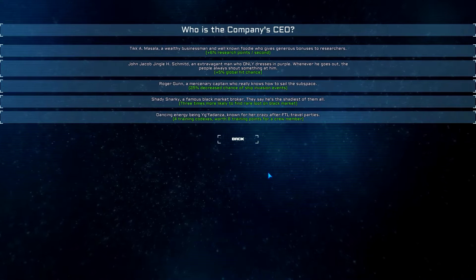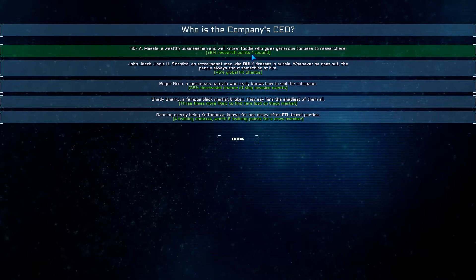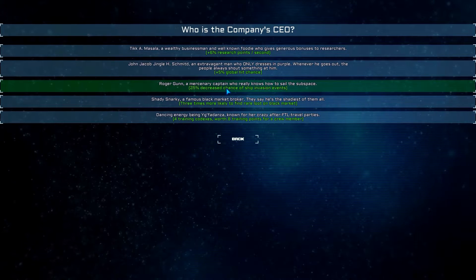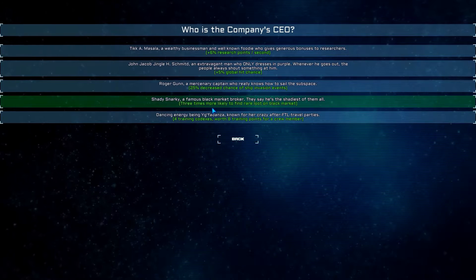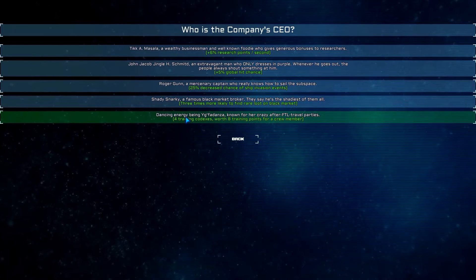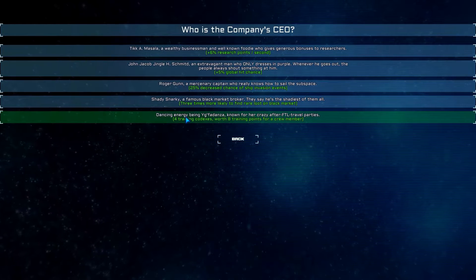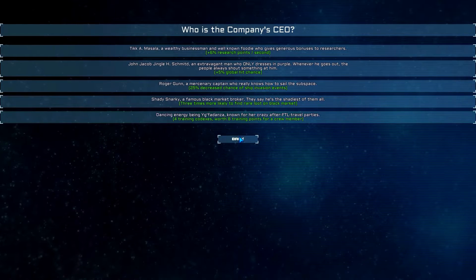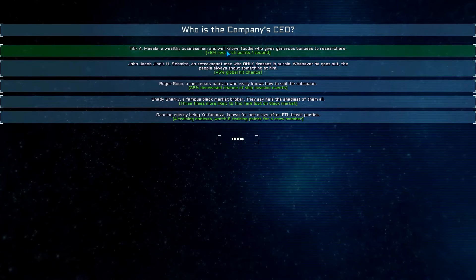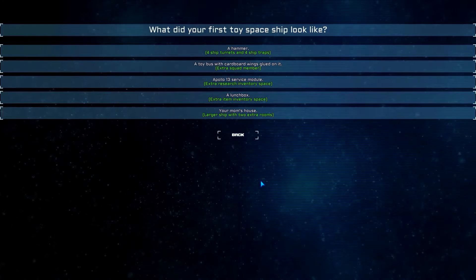Who is the company's CEO? There's Tick Masala. I'm just going to read the really funny one — plus 6% research points per second, plus 5% global hit chance, 25% decreased chance of ship invasion events, three times more likely to find rare loot on the black market — which I think is the one I'm going to go with. Or my favorite as far as description goes: Dancing Energy Being Igfadanza, known for her crazy after-FTL travel parties — four training codecs worth eight training points for each crew member. I really do like the faster researching, but we're going with three times more likely to find rare loot on the black market.